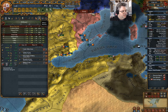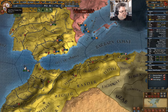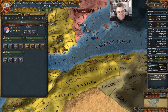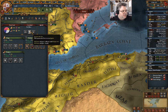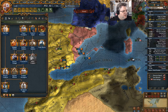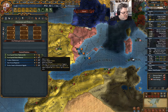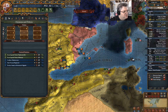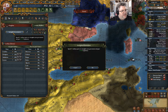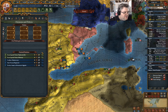I can go in here and do this — that halts the bleeding. I can't do that until 1528. What do I need for the decision here? I need 100% legitimacy. So if I go in here, strengthen government — bam. Now I can form Spain.